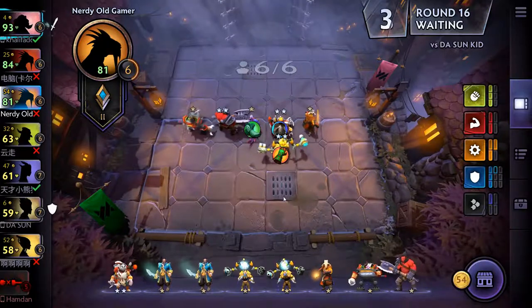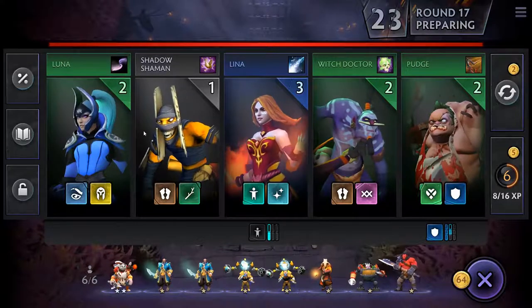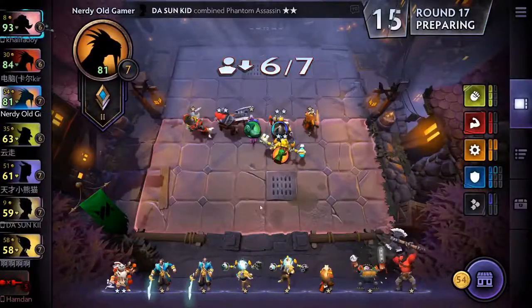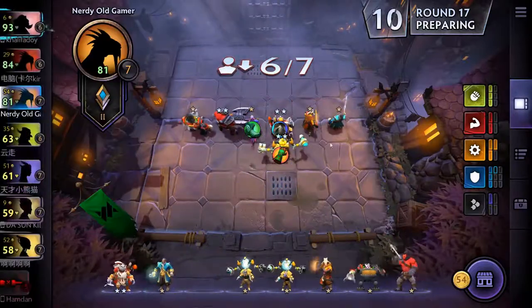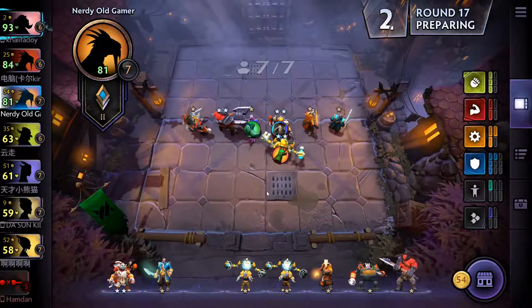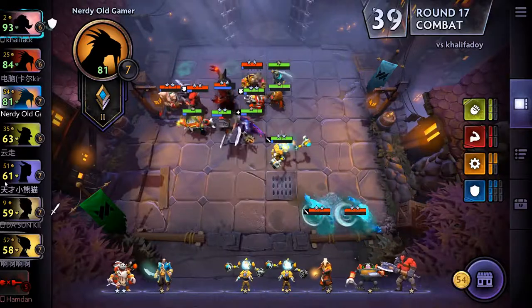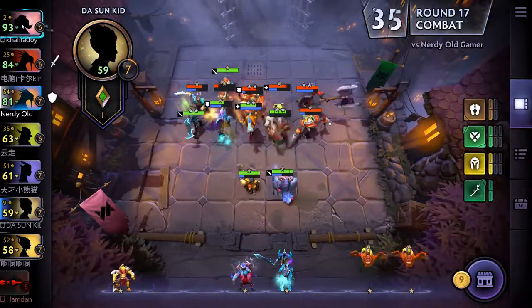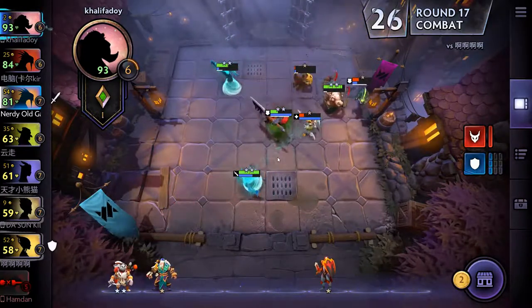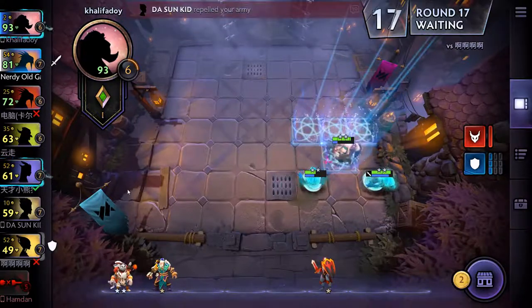Let us combine some stuff this time please. Nothing to combine. We're going to go up to level 7 and put in Kunkka. We're attacking the sun kid — last time we lost to him. We're going to win against Alifadoy it seems. Outstanding. But the sun kid repelled us again.